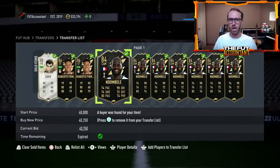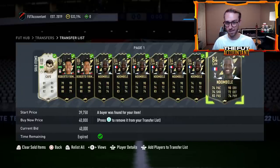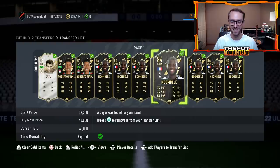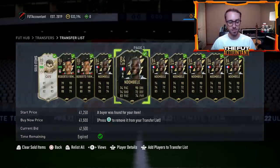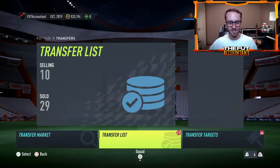This specific trading method is one we've talked about many times already — position change and chemistry style trading methods. But on Thursdays they work incredibly well because of supply and demand. I sat down for about an hour after my Twitch stream and flipped around 25 Ndombele cards at 4 to 10k profit each, making easily 100,000 to 150,000 coins. Hit a thumbs up and subscribe if you're new.